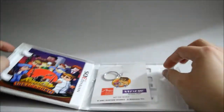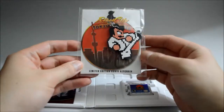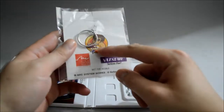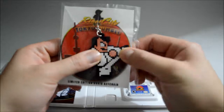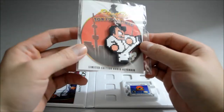We see the keychain here. This is a Kunio keychain — a limited edition Kunio keychain. The back has the 30th anniversary logo on it, and the material is kind of like rubber. It looks pretty nice.